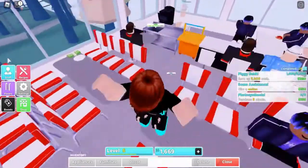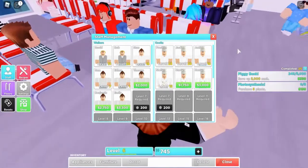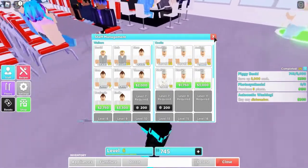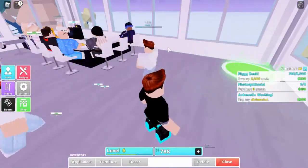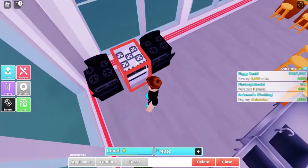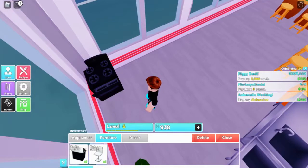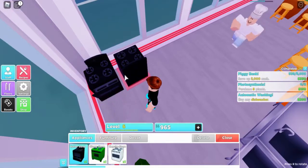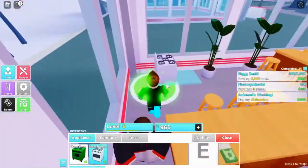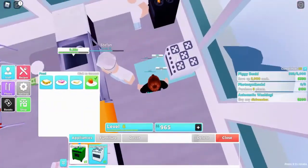Now guys I'm going to buy another waiter - his name is Ethan. I'm going to delete this one and this one, and place one here, then teleport to the second floor and place this one here.